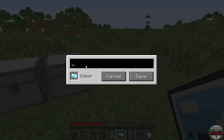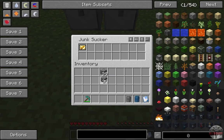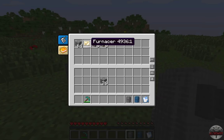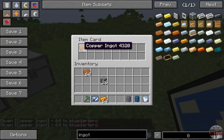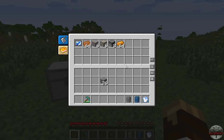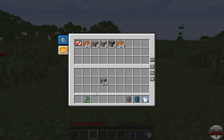Item cards can be renamed and recolored, and the colors have different functions. The light brown color resembles a crafting table and lets the card act as a crafter — put cobblestone in a pack with a crafting card configured for stone slabs and it crafts them automatically. The blue function is a forge fire, which transmutes items — for example, it can transmute Thermal Expansion copper into IC2 copper. The red function destroys configured items.